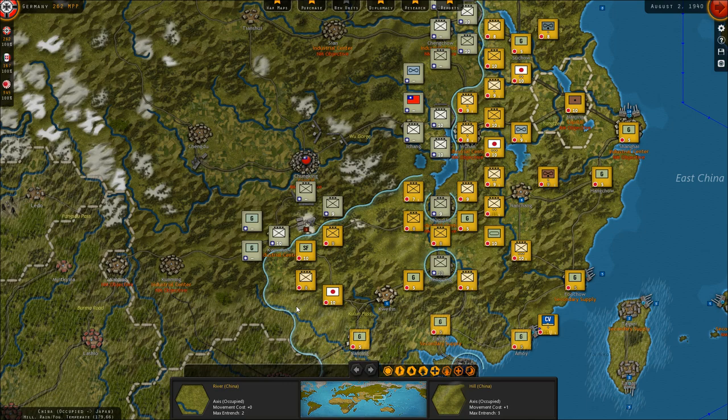We're playing as the Axis this time — not just Germany, but the full Axis. If you're watching this around when it's released, I'm going to stop once we get ready for the Barbarossa campaign to start. We'll be playing that live on Slytherin's Twitch channel on the 30th of January.